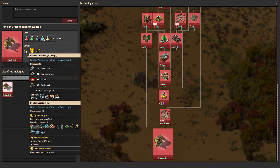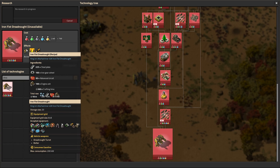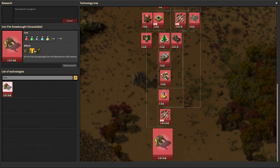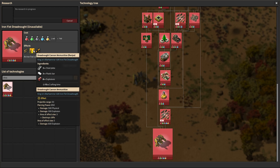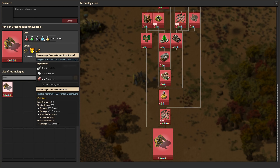So we have this Dreadnought. I haven't unlocked research just because I don't want all the bullet damage upgrades and stuff. But if we take a look at the research, you unlock it here after Military 4. It's fairly expensive — 700 of all these packs minus Purple Science, which makes sense. That unlocks your Dreadnought and the two ammo types that go with it.